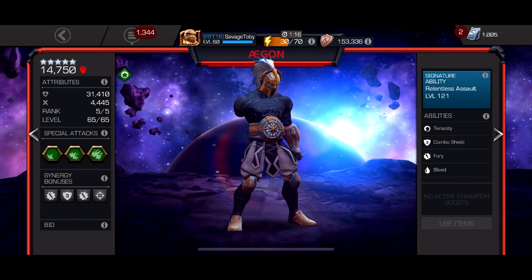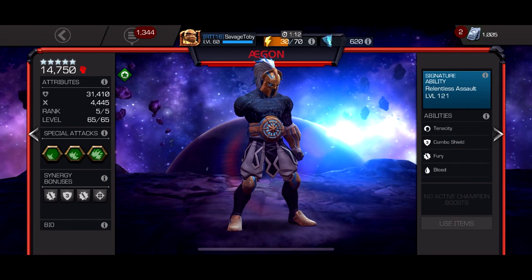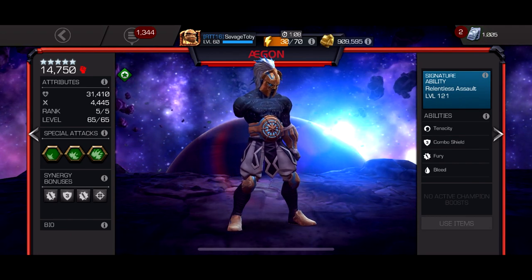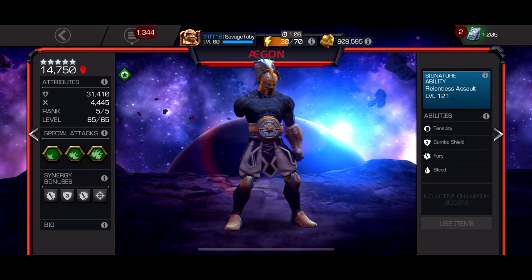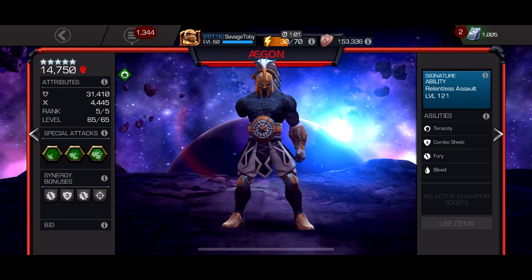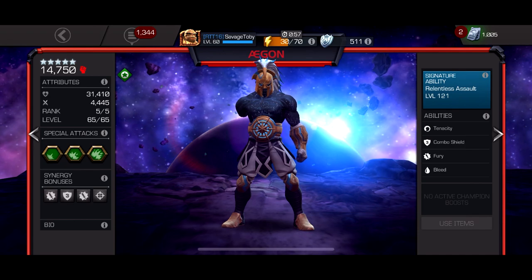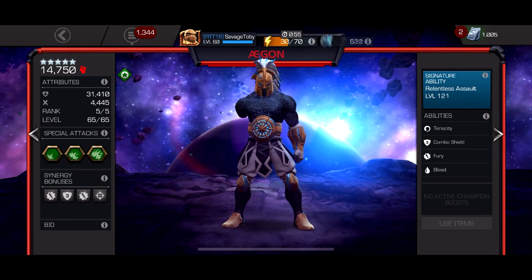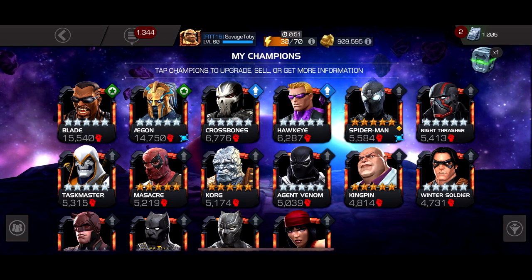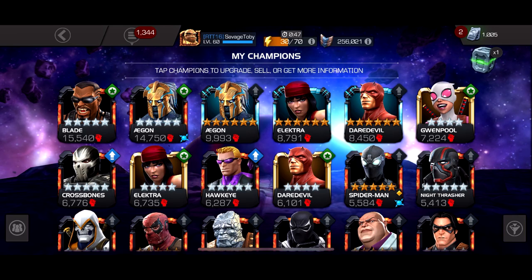Ægon is the best character in the game right now for the Abyss and Labyrinth of Legends. He can do every single fight in the Labyrinth, and while he can't do every Abyss fight he's still the best option there. This character is pretty much timeless — whatever content comes after the Abyss, he'll probably be the number one character unless they introduce a node specifically to counter him. Hope you guys enjoyed this video — comment below with your own list, leave a like, subscribe, and I'll see you guys in the next one. Peace.